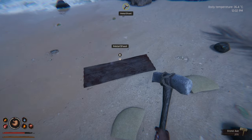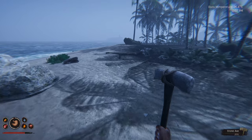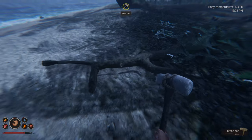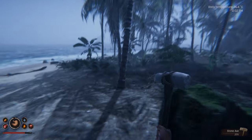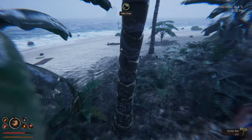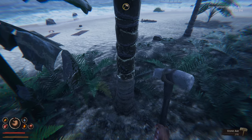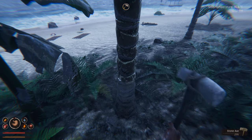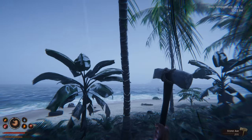Nothing much along here for us at all. Metal sheets — don't need those. We can do a supply run here, I guess. Let's just quickly check the opportunity for another coconut, make sure we're fully up on our thirst. Oh, it's gonna fall on us!